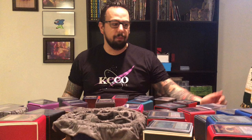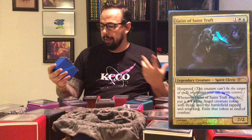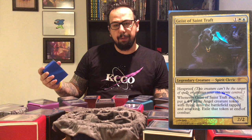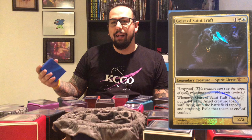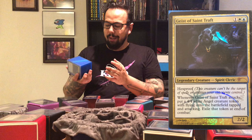Deck number four is gonna be Geist of St. Traft. This is the Judge Promo — one of my best friends in the world bought me this as a gift, and I immediately went and built my Azorius Spirits deck around it. Geist of St. Traft is one white and one blue for a 2/2 Legendary Spirit Cleric. He has Hexproof, and whenever Geist of St. Traft attacks, put a 4/4 White Angel Creature Token with flying onto the battlefield tapped and attacking. Exile that token at the end of combat. You're gonna see a theme — I love Tribal. This is Tribal Spirits in Azorius, and I built this with my dad, actually. It's a great deck, a lot of fun.